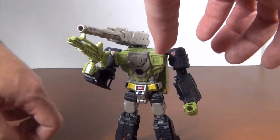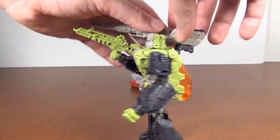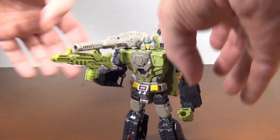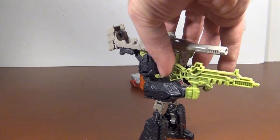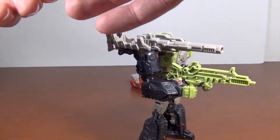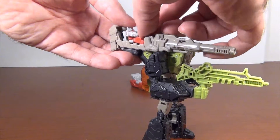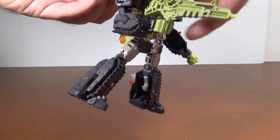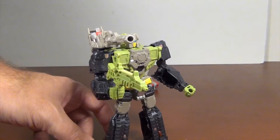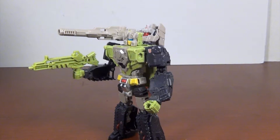I'll pop him off and put Hard Head's head back on and flip out his cannon. Because another nice feature - since I have an extra Titan Master now - I can actually slot him in, and now Hard Head's cannon has a gunner. Which is pretty cool - that's awesome. So there's a lot of playability with this.